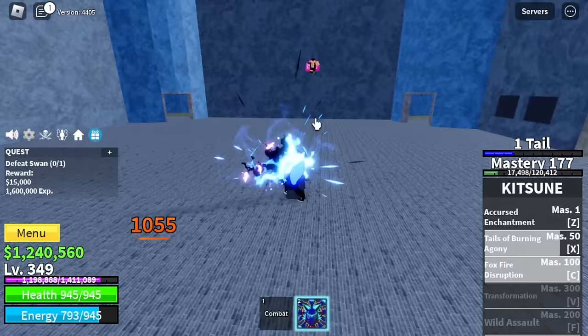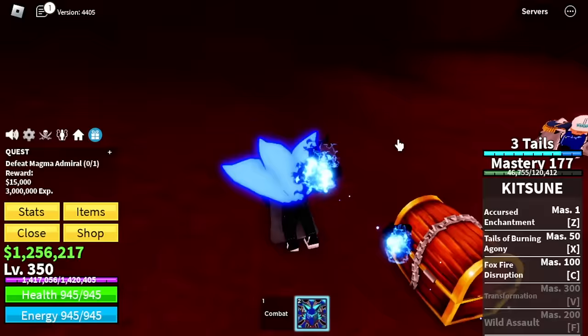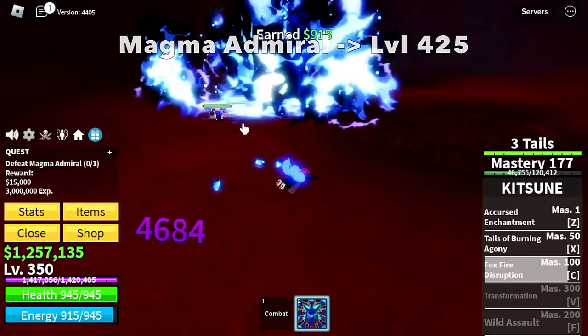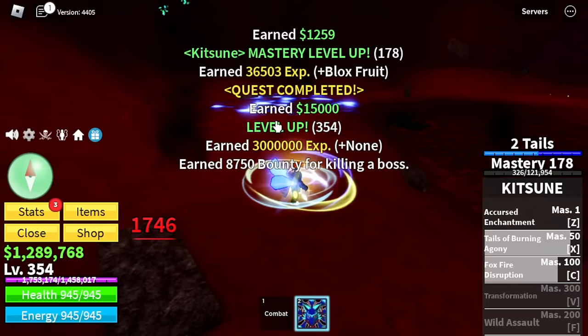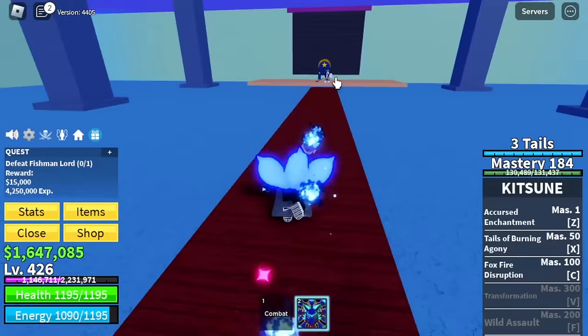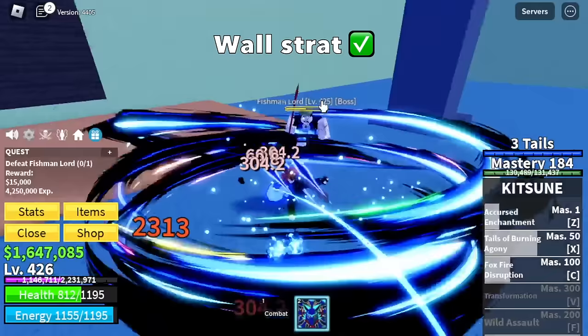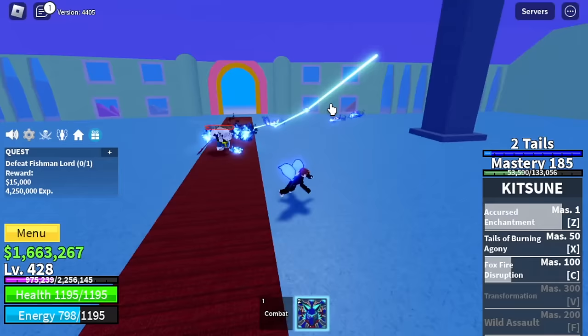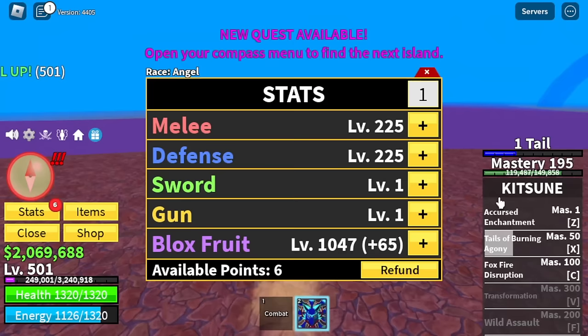Stat check: 150 melee defense, blocks fruits 750. Next up is Magma Village. Target: Magma Admiral - we're gonna grind this one, server hop, until level 425. I forgot to tell you - you cannot wall strat the Magma Admiral. Next island after 425: Lord Only. Wall strat is permitted here, but the fruit is too good. Let's appreciate the effects - shout out to the dev Shafi for that one. Target level here is 500. Stat check: 2-5 melee defense, blocks fruits 1053.